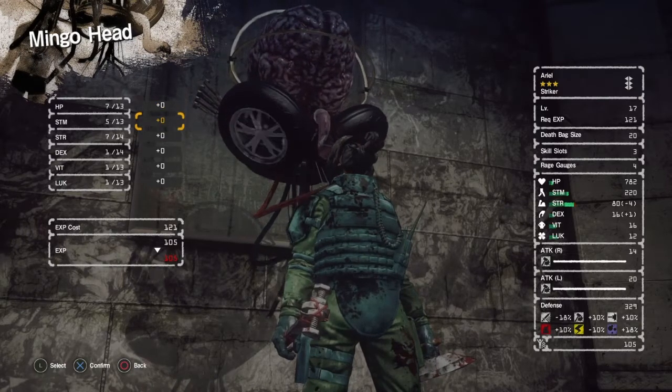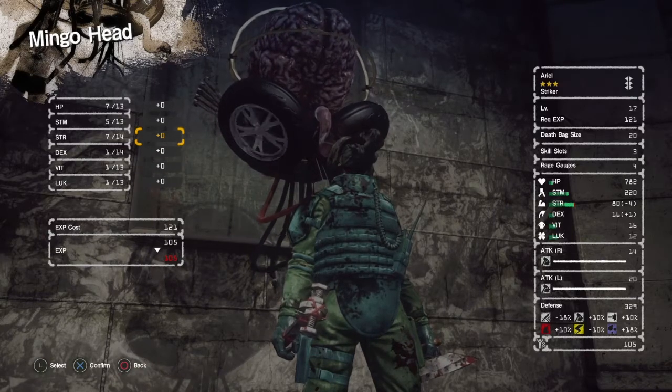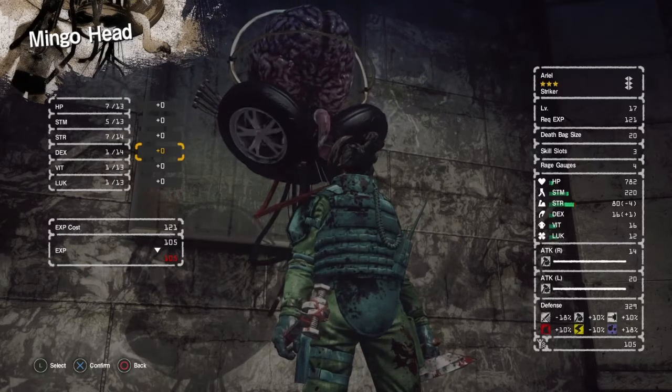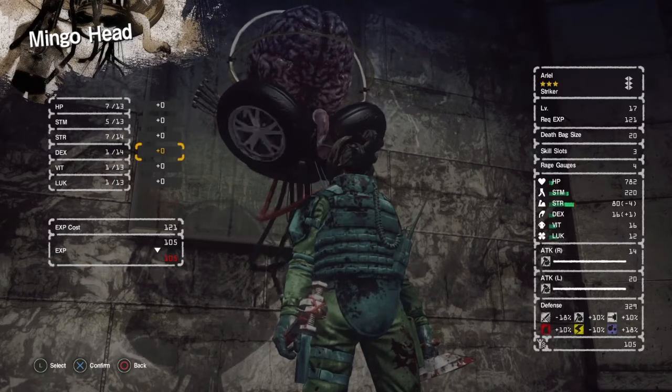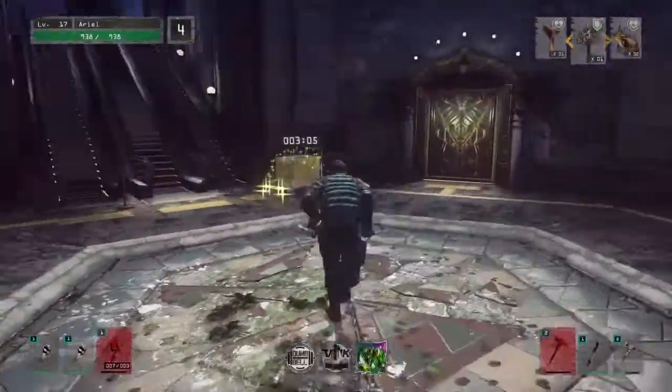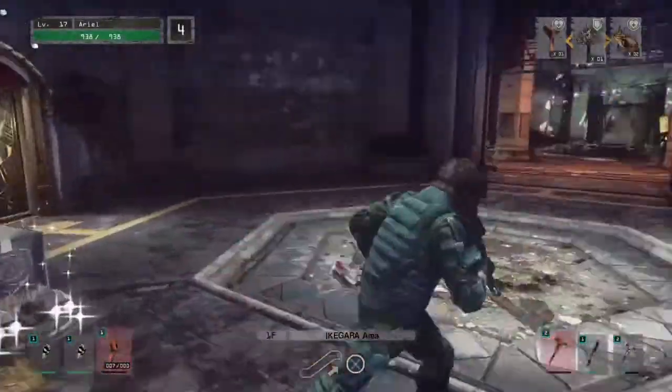Also, where it says HP, stamina, strength, dexterity, vitalization, and luck — where it shows something like 1 out of 13 or 1 out of 14, that's how much you can upgrade it to; that's the maximum level for that stat. You can also keep leveling up the more floors you progress to.